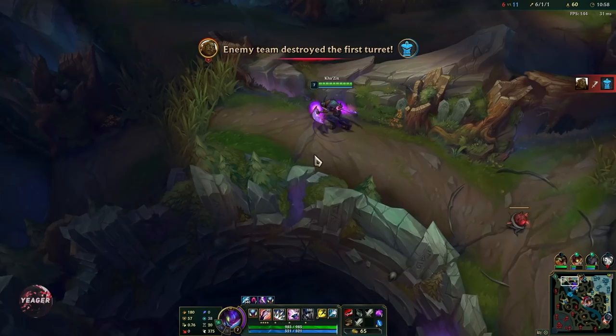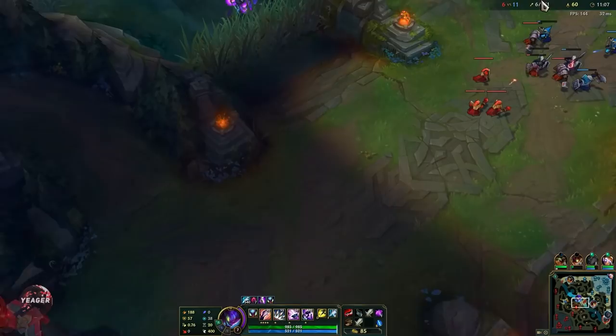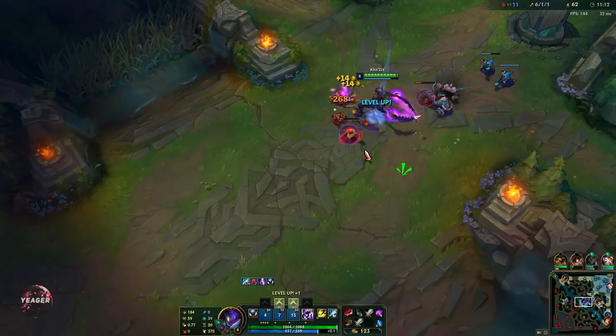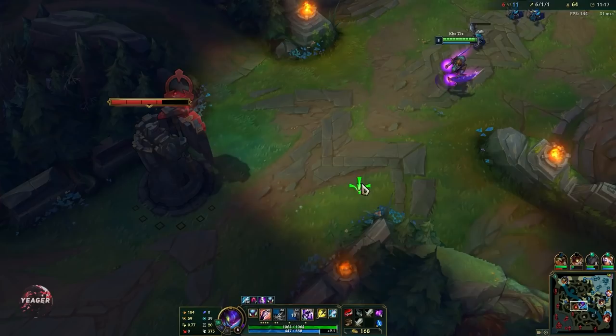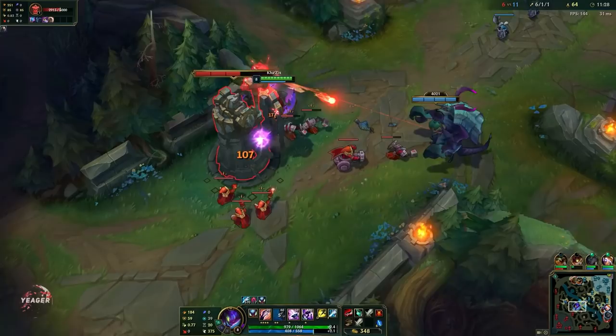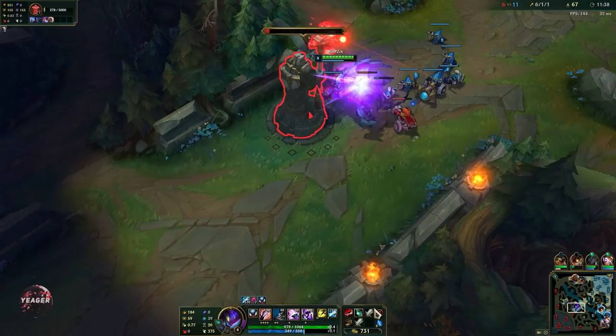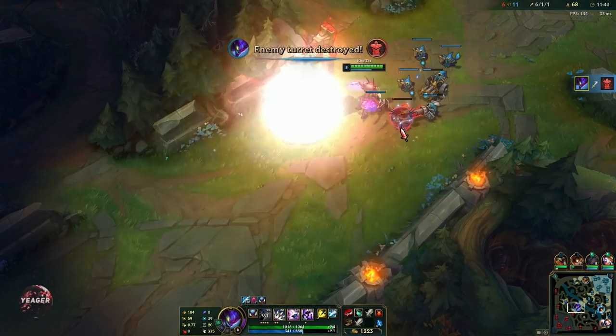We took the red buff. We can't really go for Illaoi — she's backing off — so let's head towards mid. I want to use the Herald to take down the mid tower and open up the entire jungle. If I had Sion with me we could do it a lot faster because his W passive absolutely destroys towers. We already got the first tower so we don't get as much gold, but most importantly it opens up the jungle and gives us a lot more freedom.